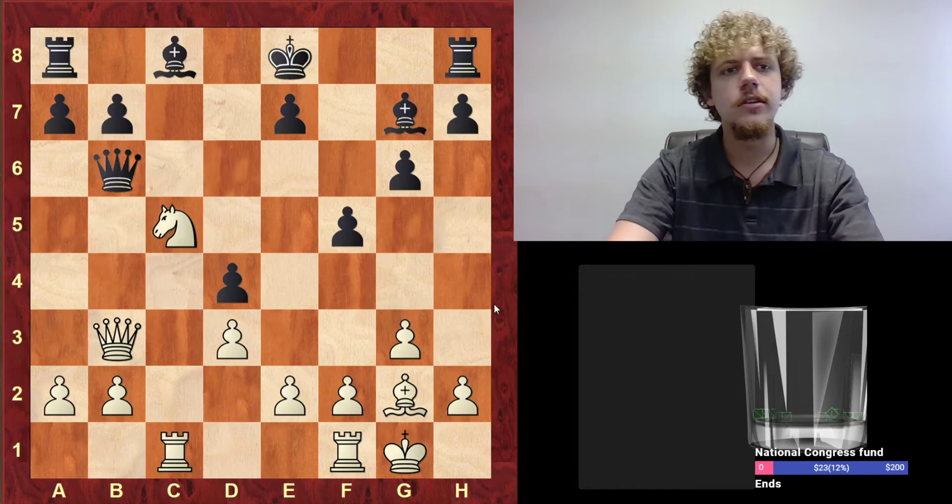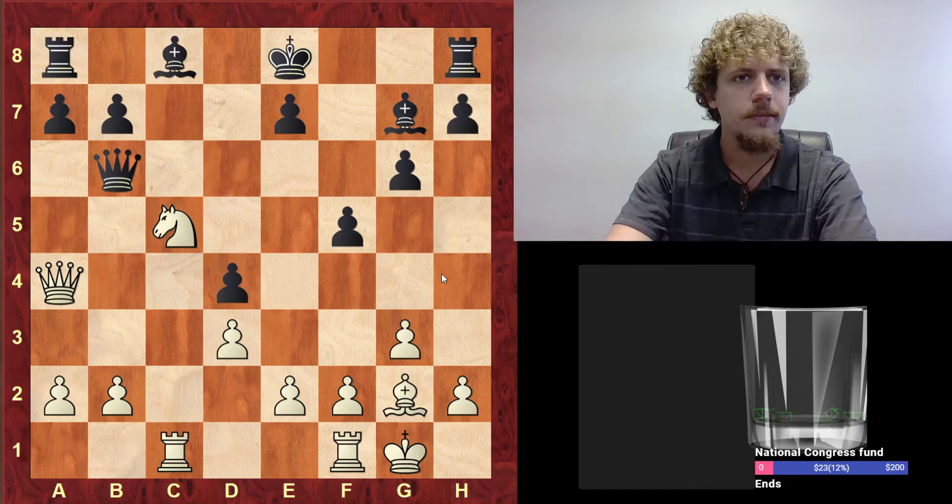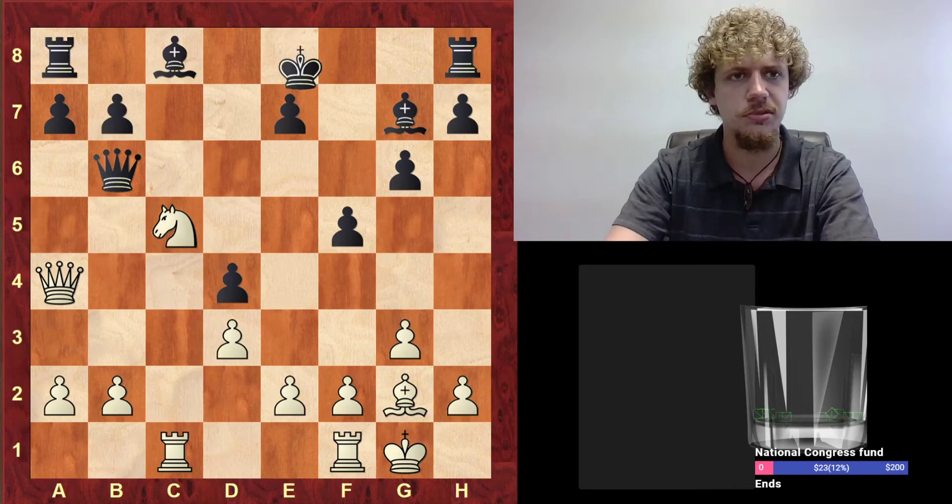So they fixed their structure; however, white has a lot of activity. This is a slaughterhouse — they really could not have allowed this Queen A4 move. That's just too strong.